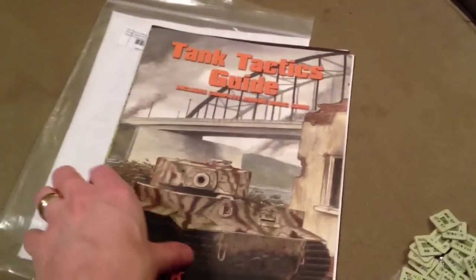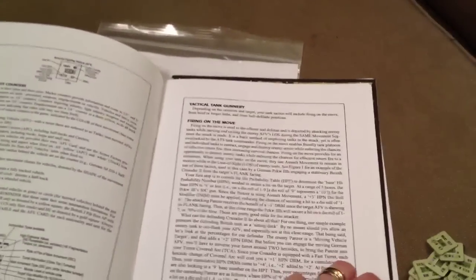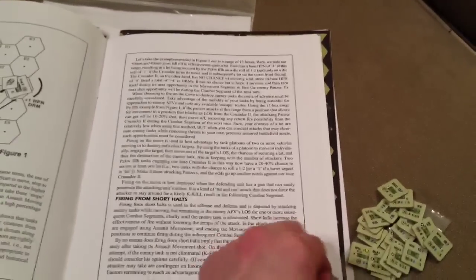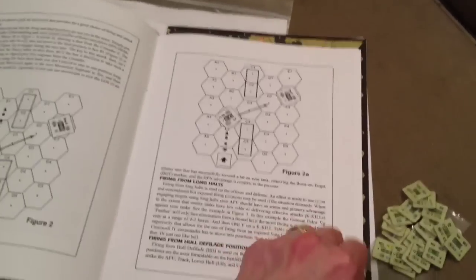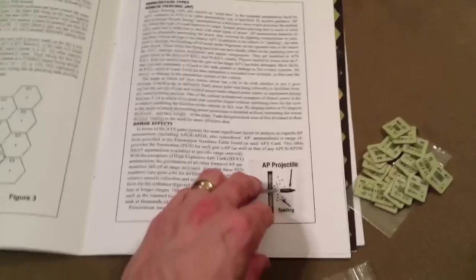So you get this guide — pretty big print — kind of introducing tank warfare in the game, how to use it, explaining some of the pieces, how it works in the game, firing on the move, game examples. They take some content from an army manual too, so it's a little bit of a mixture of gaming and real life tactics. It's a cool guide covering how to play, and different types of armor piercing, so that's a neat thing if you don't know how that works.